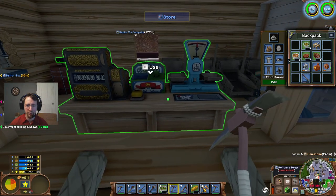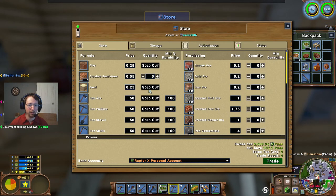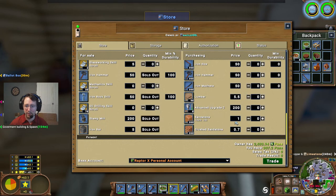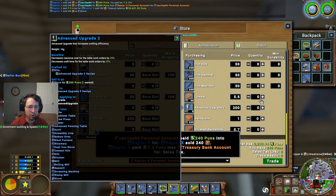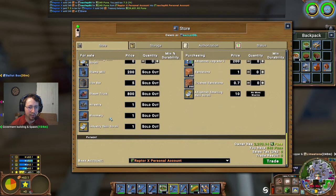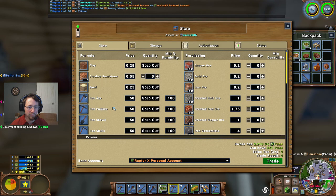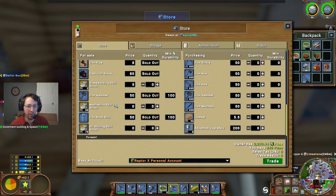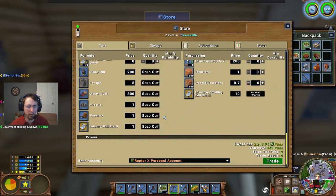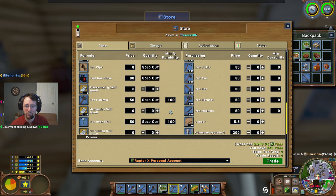Not sure exactly what he's using it for - crush sandstone, he's selling it. Okay, how about 240 of those? Thank you, Pelican. I'm checking if he's purchasing Advanced Upgrade 2s, or has any Advanced Upgrade 3s - no. Iron pipe, iron hammer, anvil - no anvils either. We'll just have to make our own.